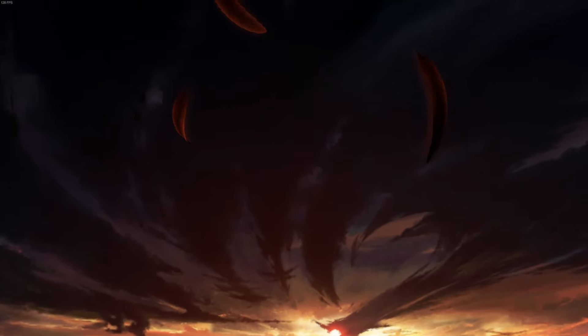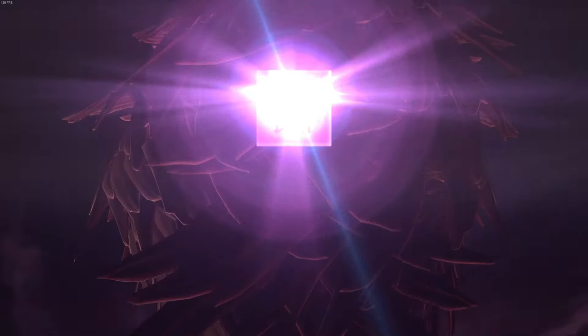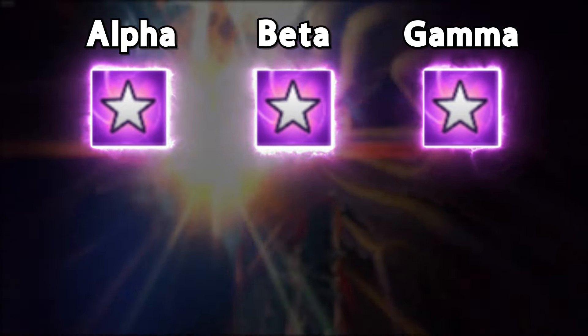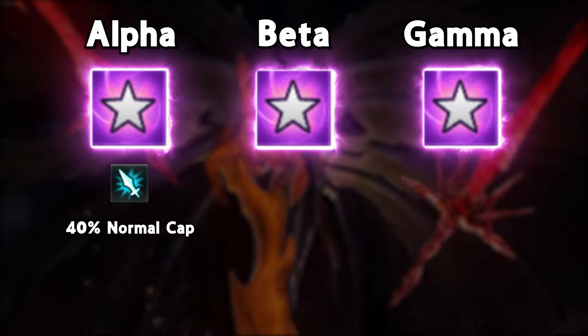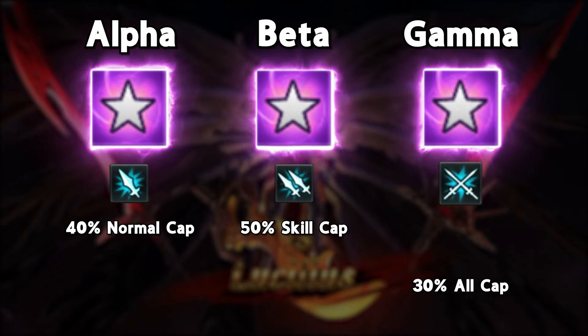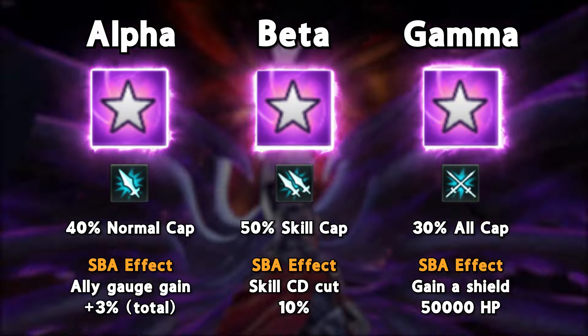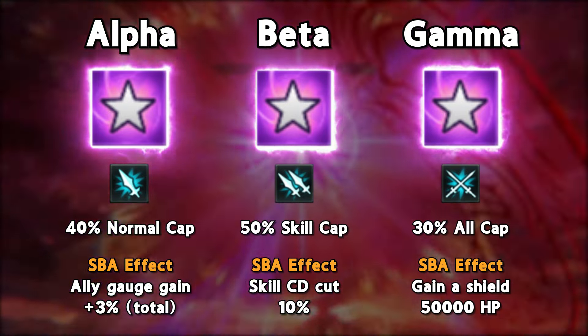Lucilius has made his descent alongside three new sigils: Alpha, Beta, and Gamma. These increase Normal Attack Cap, Skill Cap, and Generic Damage Cap respectively, alongside a minor additional effect on SBA.